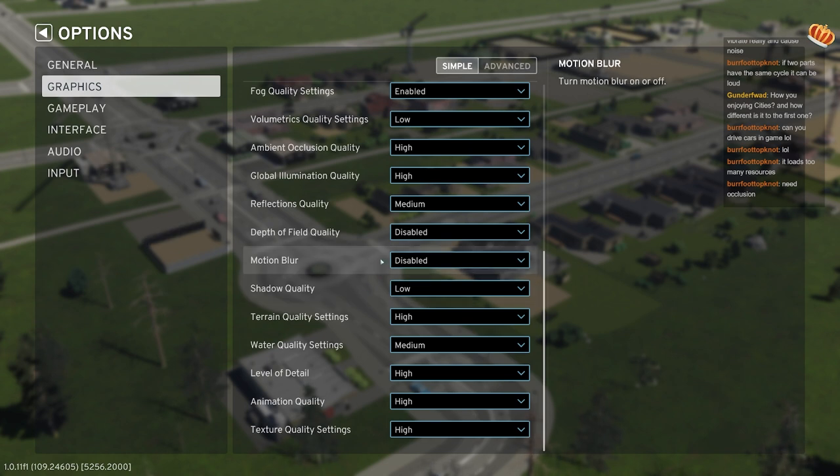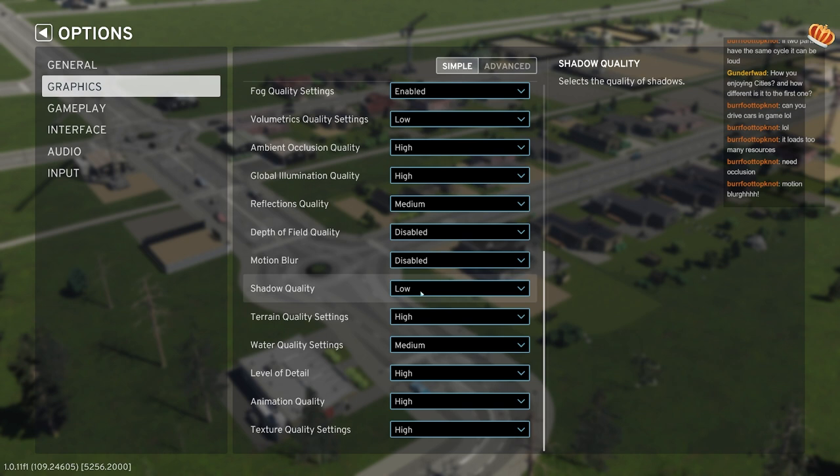Motion blur - definitely turn that off. Why is this in such a game? Shadows I always turn to low - I never really notice it. Ever since I started gaming 25 years ago, shadows is the thing you turn down first. Water quality is down to medium because that's also just reflection stuff, and honestly if you put it on high it looks like garbage anyway. Level of detail and all that I like to keep high. Now you know my settings.